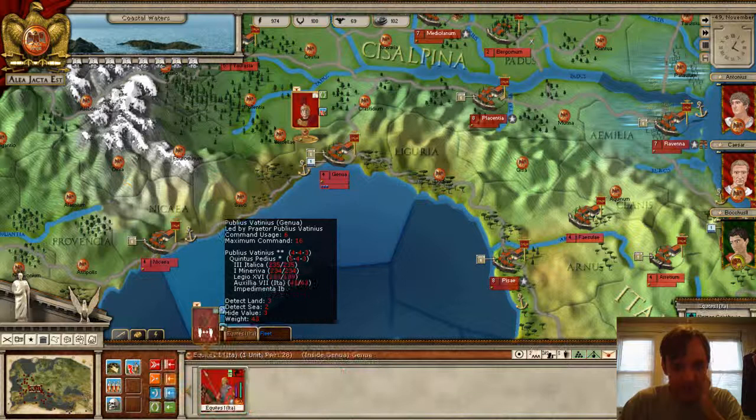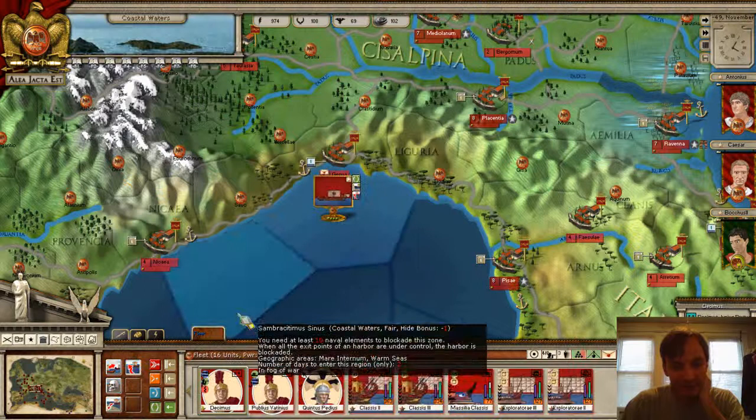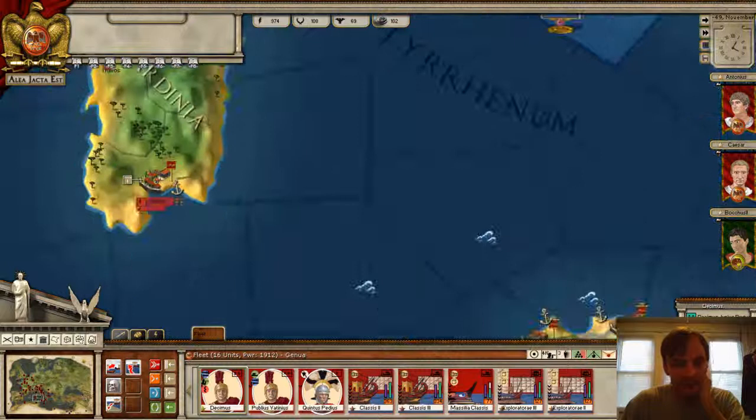I'm just going to merge them onto the fleet. Okay, so now they're on the fleet. The troops are on the fleet, and then I'm going to scroll down to see where the town is.